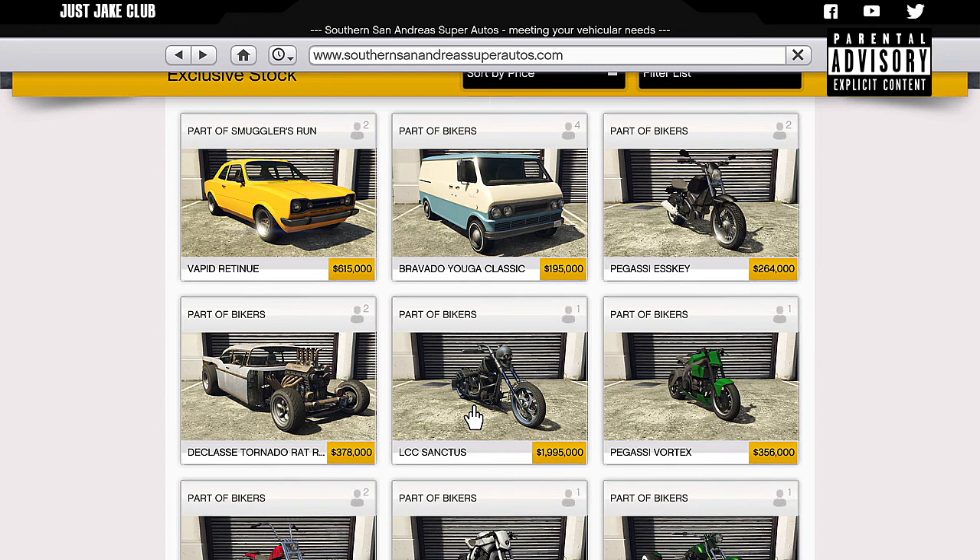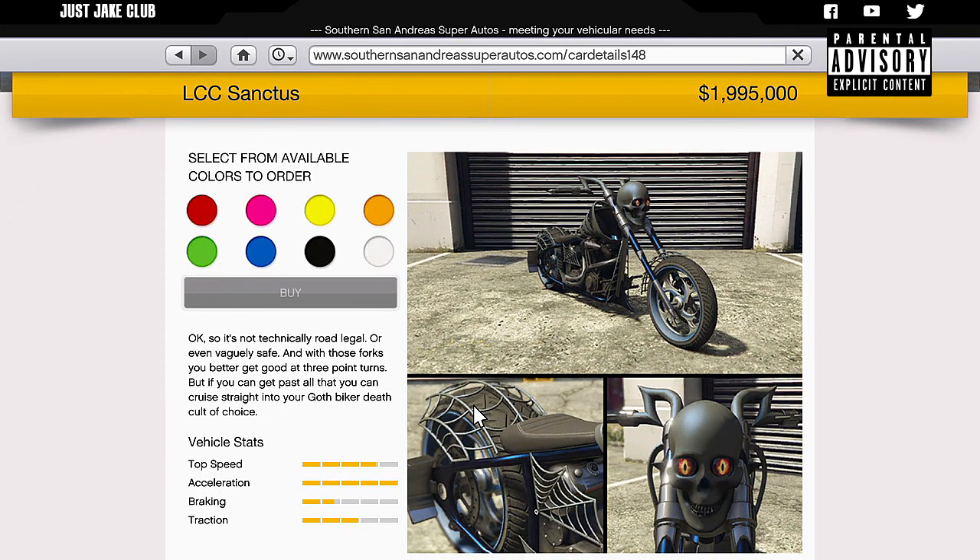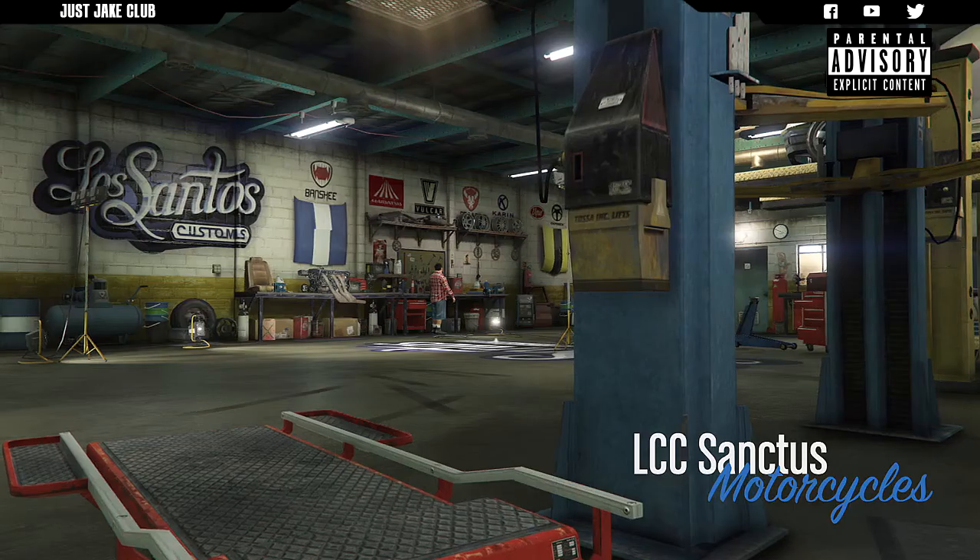The LCC Sanctus is going to cost you almost 2 million dollars, so it's not cheap — very expensive for a motorcycle. But if you look at it, it is impressive. It's very unique; you can see the skull as the headlights and they light up red. This thing looks mean, especially at night. We're going to purchase it, get it into my garage, and take it to LS Customs to see what customizations we can do.